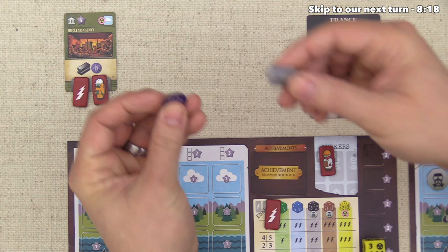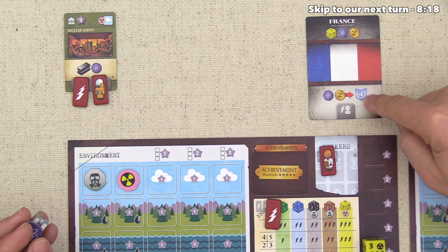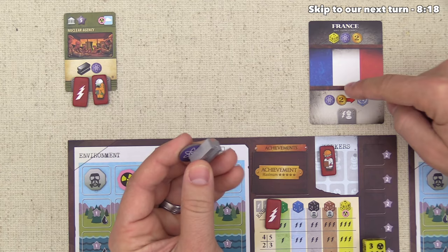We also have an interesting opportunity — we could go over to spend the science and two money we have to work once on the United Nations track. But we're going to need this energy to go onto a spot we want. This doesn't increase our engine at all — it's just endgame victory points. It is good to be ahead on this track, but we'll get to it soon.